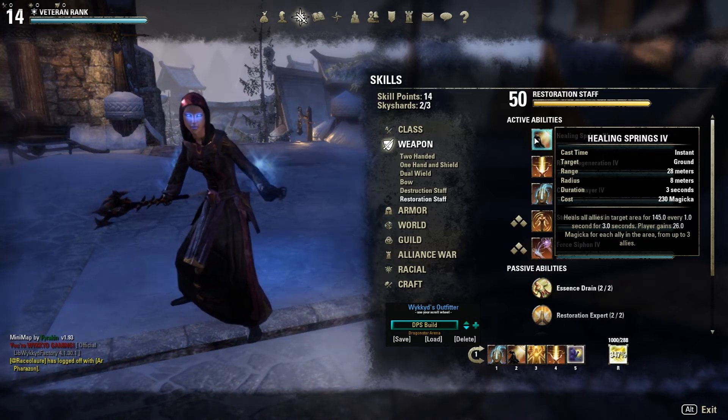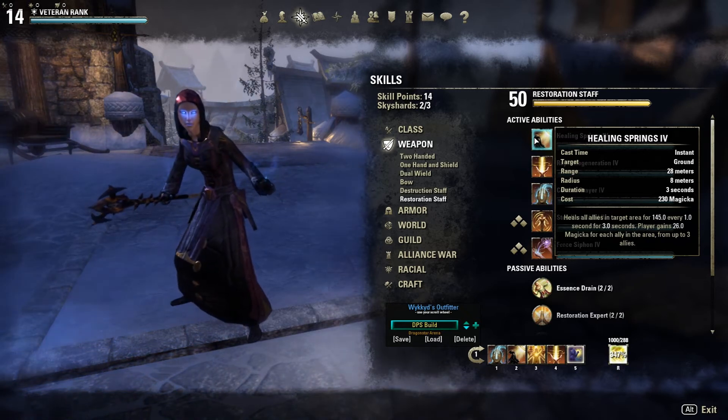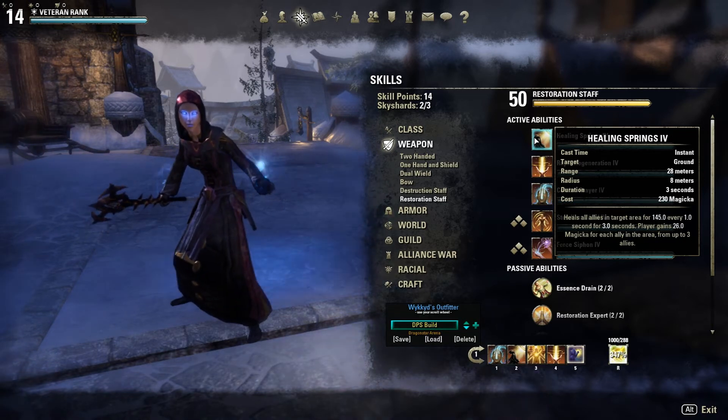...is that it can stack up to three times. So if it's 435 heals every three seconds for one cast, times that by three — that's 1,305 heals in three seconds.